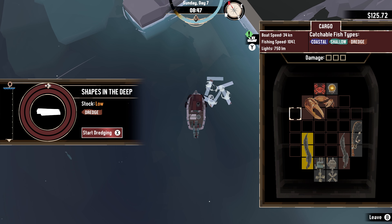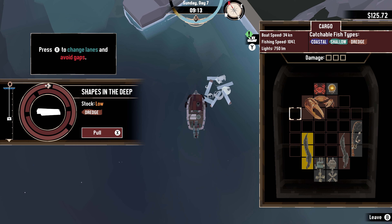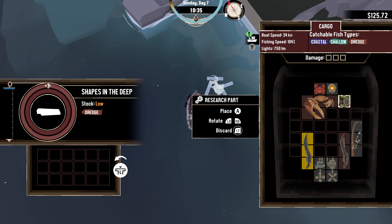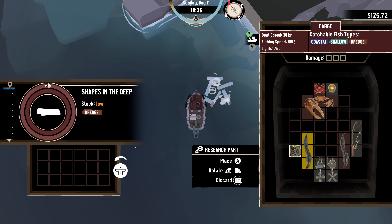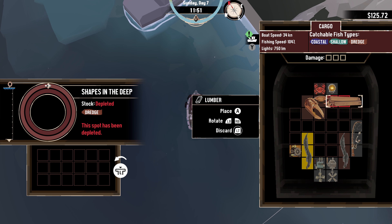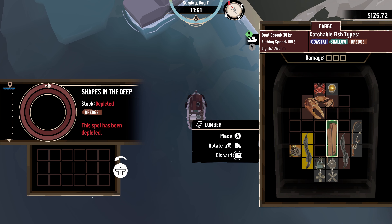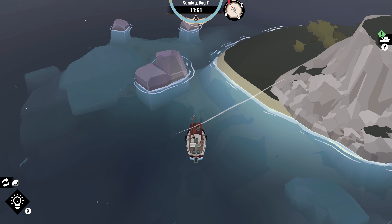Shapes in the deep. Start dredging — I don't know how this works, my first time doing it. Oh, cool. A research part — really? I like that it's different every time. Plank of wood. The thing is, we're not really getting money for this. It's depleted.